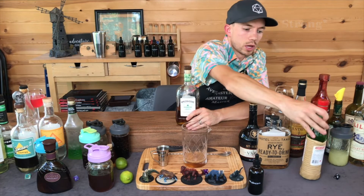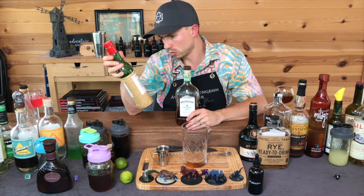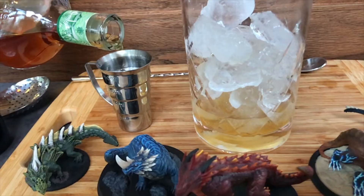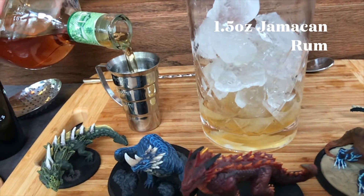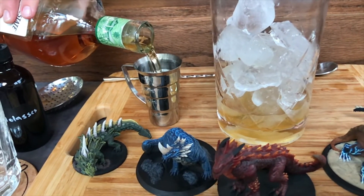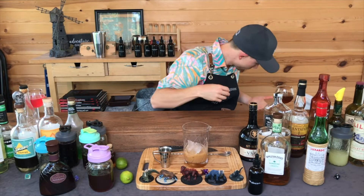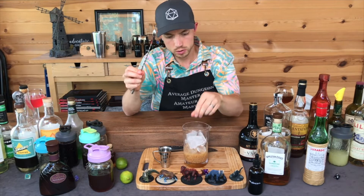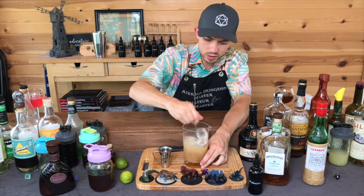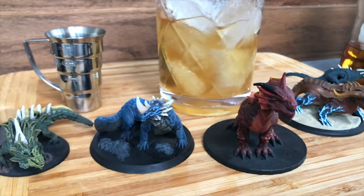Nothing in here is very sweet, so I'm okay to use an ounce and a half of my Jamaican rum. Let me check — Luxardo is 32%, Godiva is 15%. This is really going to change the character of this drink. Mixing this up. That Godiva is going to give it a cloudy look.